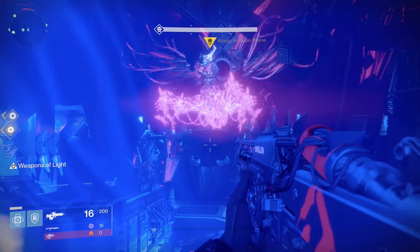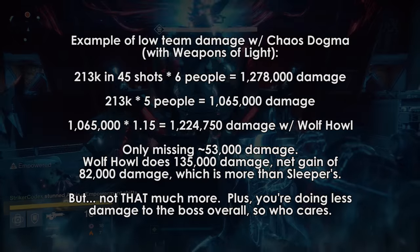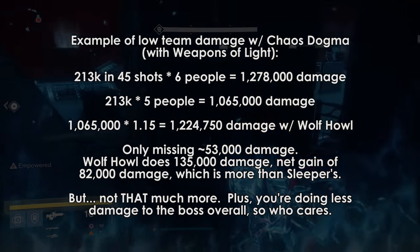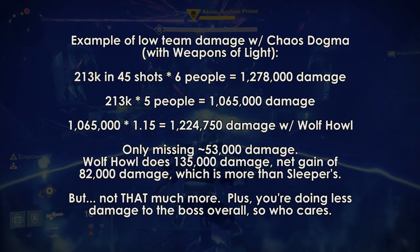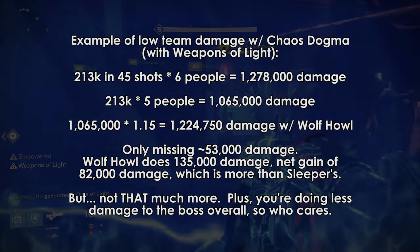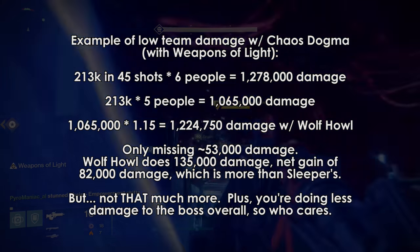However, the lower your team's damage is — let's say for some reason you're all using something like Chaos Dogma, which will be covered in another video — that means you're doing less damage, which means the 15% bonus is going to be more effective for your team. So you could say that the worse your team's damage is, the better the debuff gets, but the better your team's damage is, the worse it gets.